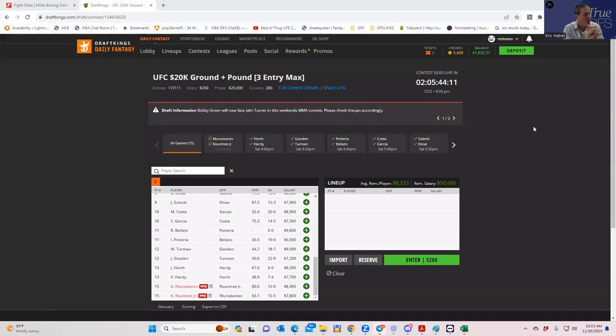Hey everybody, this is Sheets and we're going to go through this weekend's UFC card. We're going to be doing something different this week and I hope to make this a weekly thing. I'm going to do three videos in MMA every week. I do a DFS breakdown and a contrarian betting breakdown. I'm going to split up the DFS videos into two parts — one running on Thursday, which is today, and the other tomorrow evening or Saturday morning.